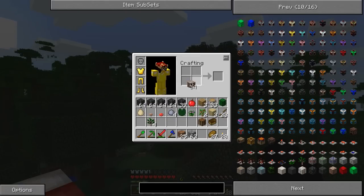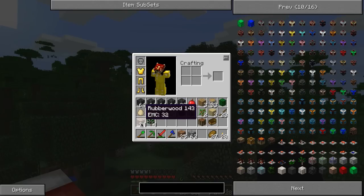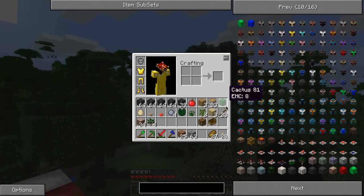Let's have a gander at this — so we've got thirty-four of these logs. Oh, they don't make planks. Unless you can do something with them — no. They don't make planks, they make sticks. Eight sticks — is that what you'd get anyway out of four planks? I think it is. So that's interesting — it's not... hmm. I guess you can build out of the logs themselves. Interesting.